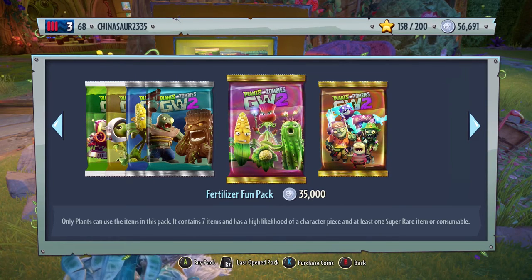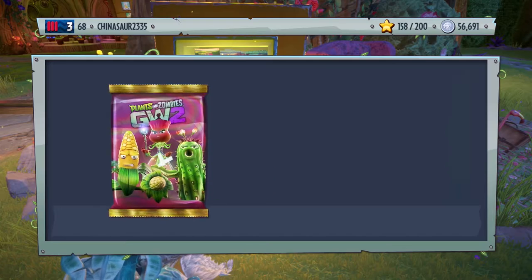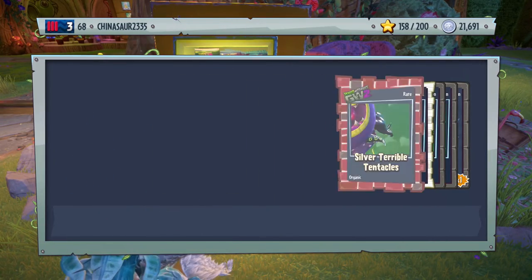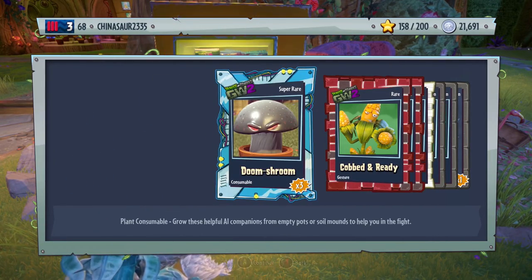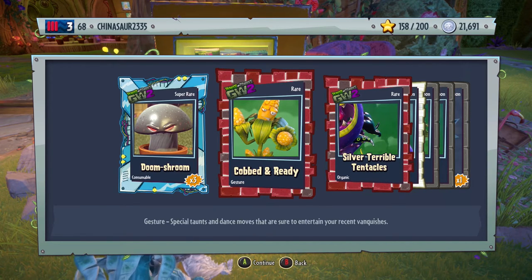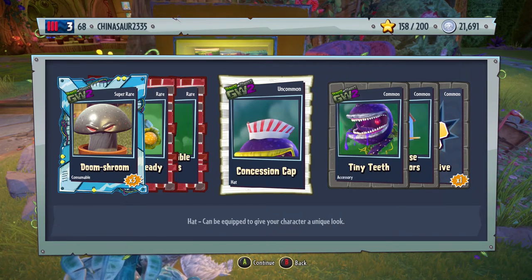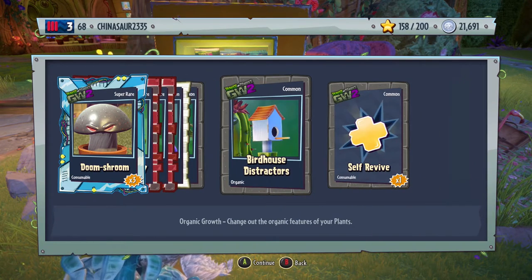Alright Gamer Gods, I am praying to you — please give me a legendary. This is the last one I can afford. Come on... oh well, it's fine. We have three doom shrooms, a gesture for Colonel Korn called Cobbed and Ready, silver terrible tentacles, confession cap, tiny teeth, birdhouse distractors, and self-revive.